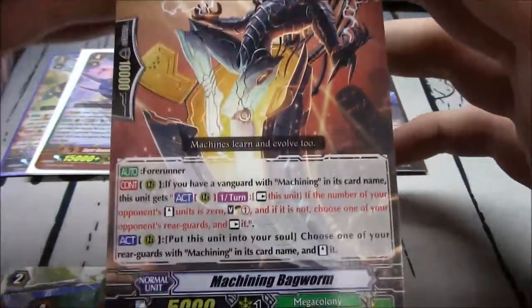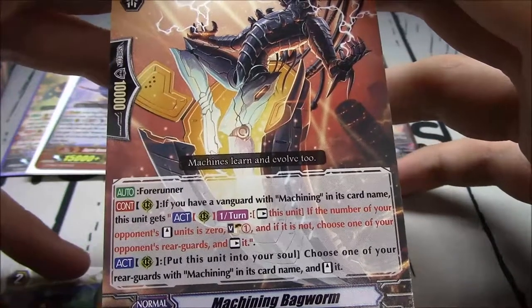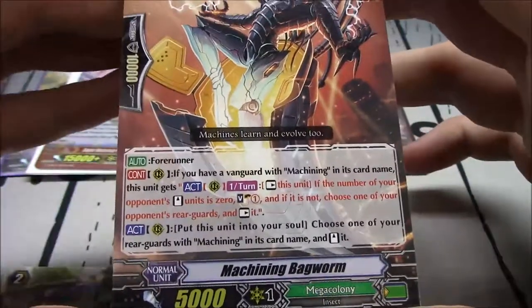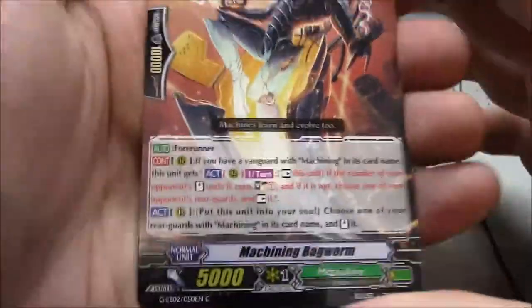Machining Bag Worm — nice board runner. Rearguard, if you have a vanguard with Machining in its card name, once per turn — rest this unit. If the number of your opponent's standing units is 0, counter charge 1. If it's not, choose one of your opponent's rearguards and rest it. You can also put this unit in your soul, choose one of your rearguards with Machining and stand it. Not GB restricted at all.